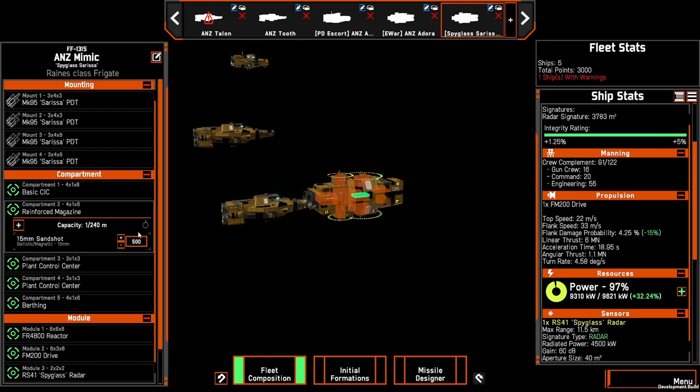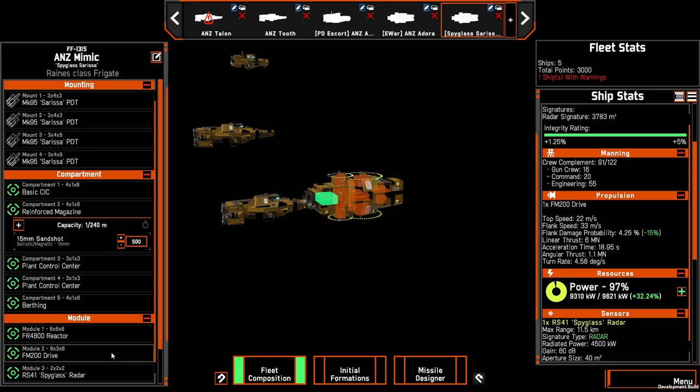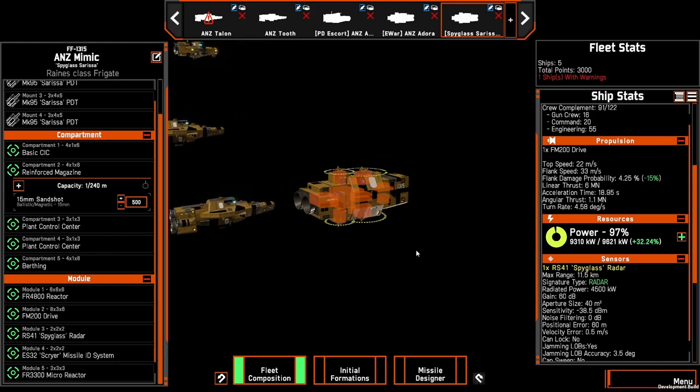To round it out I've got the Mimic, which is a spyglass sarissa. As its name states, it has a spyglass with a scryer so I can see what missiles are incoming and find the best way to counter them. I've got four sarissas, made possible by two plant control centers as well as an extra reactor, which takes it pretty much up to its power limit. The idea is that, like you saw in the game, it sits above and is able to provide early warning and identification of missiles, then engage those missiles at the longest range, whittling them down so that by the time they get to the main body of the force, there aren't too many. Sarissas are pretty fast and pretty accurate at the moment, so with 500 shots it should be okay. I could potentially drop one or two sarissas and put something else such as electronic warfare on there, and I'll play with that in the future.